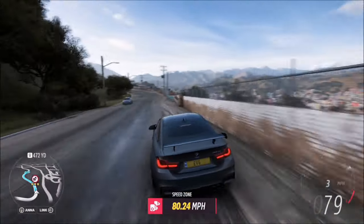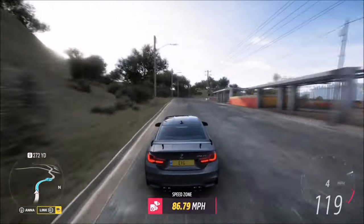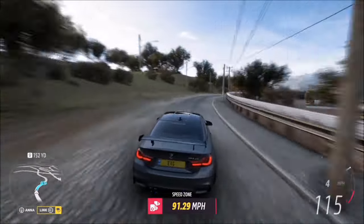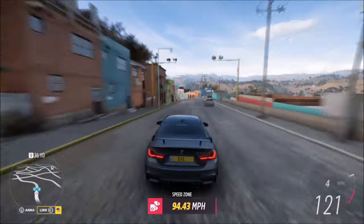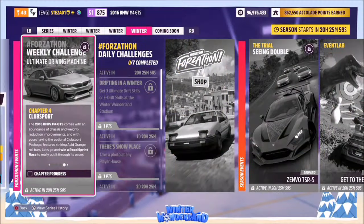It definitely helps with these left handers to hug them as best as possible, and then for the last right hander you don't actually need to brake - just let off the gas a little bit and then floor it round. You should get 95 mph, but like I said, doing it across two runs shouldn't matter too much.